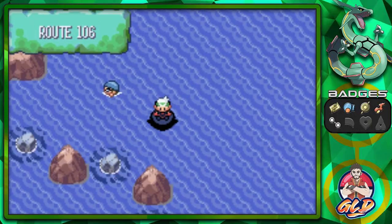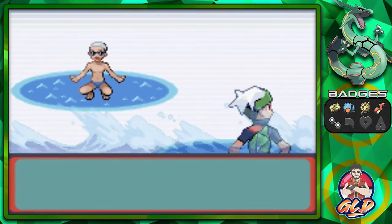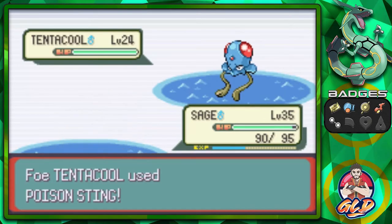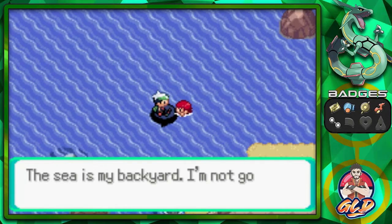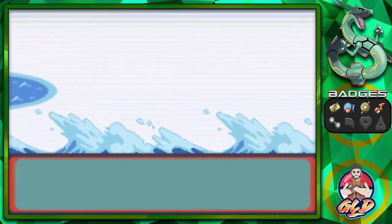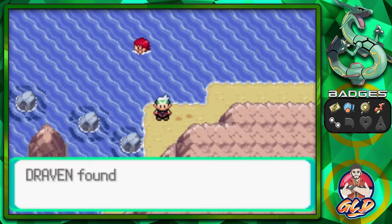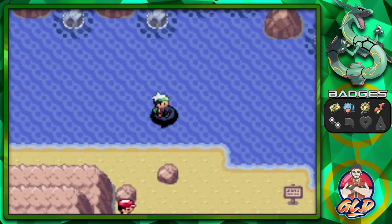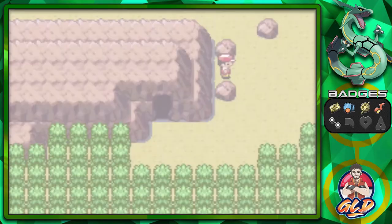This is where the Super Repels come in. Taking on Swimmer Douglas coming out with a Tentacool — Dig attack for the win, Douglas has been defeated. We're fighting everybody because we need to gain that strength — we've been slacking on our training a little bit. Now we're here and we got one thing we need to complete: into Granite Cave. I do need a Pokemon that knows Flash, so I'll be right back.